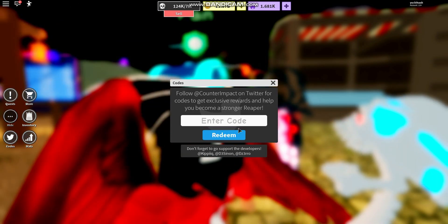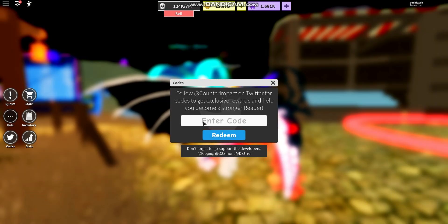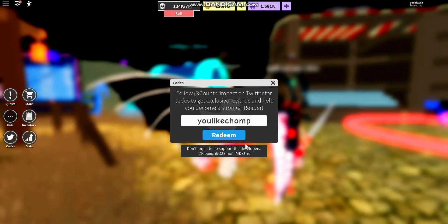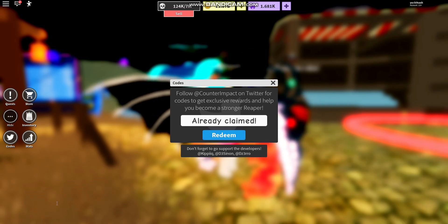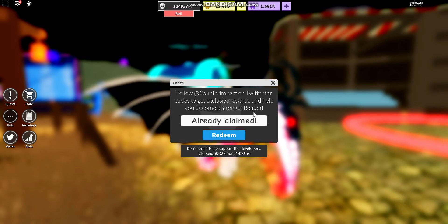Then code 'Sub2Talenthric' — already claimed. Then code 'SnowRBX' — already claimed. Then code 'ULightChump' — already claimed. And lastly, code 'AustinChallenges' — redeem. Already claimed that code.